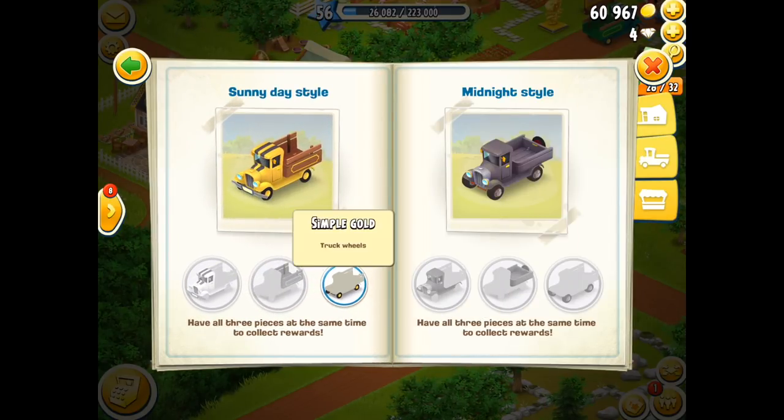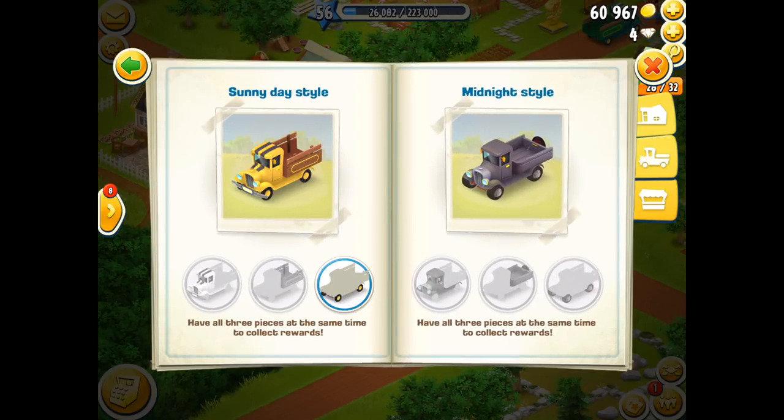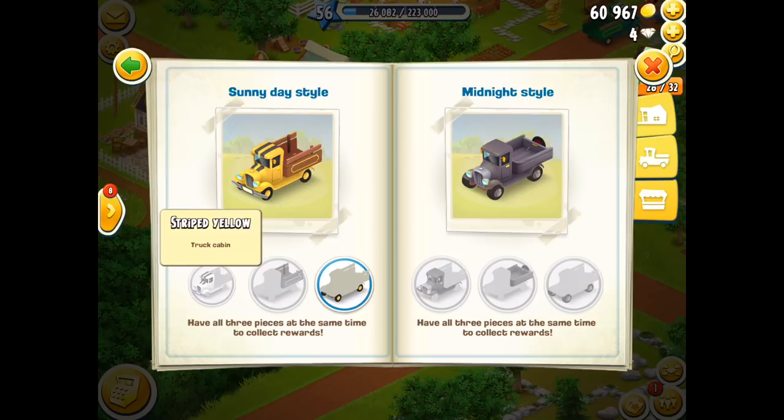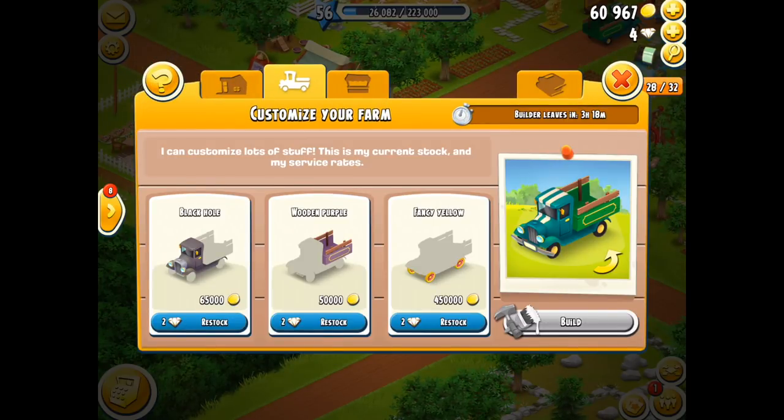I just have to be careful now that I don't replace the porch or the roof before I get that central piece. It's the same with my truck and it's the same with my actual roadside shop. In this case, I've already got the Sunnydale style wheels — all I need is the actual back and the front as well.